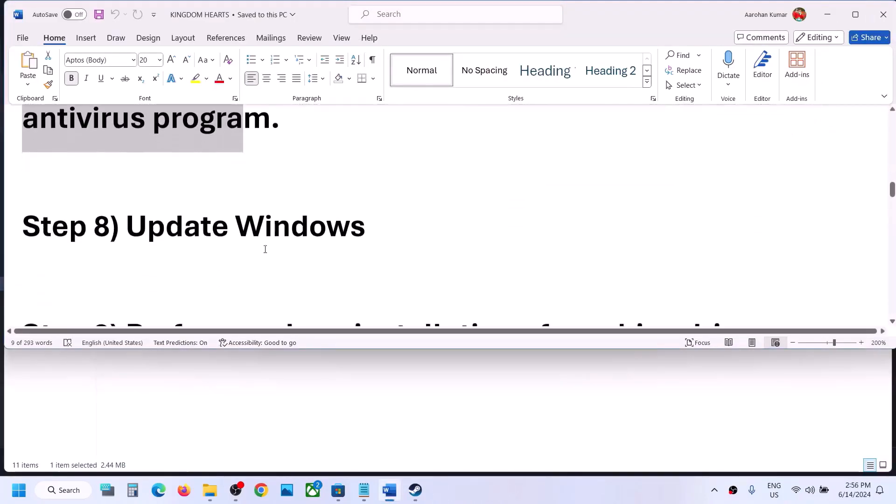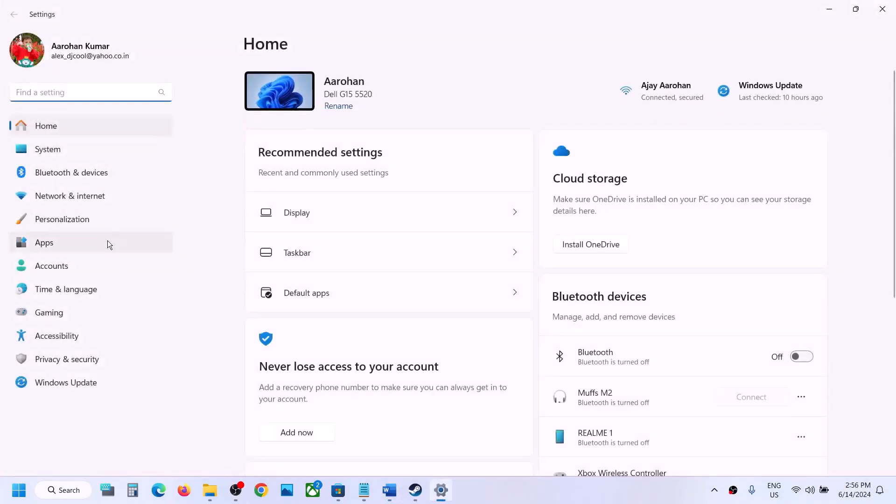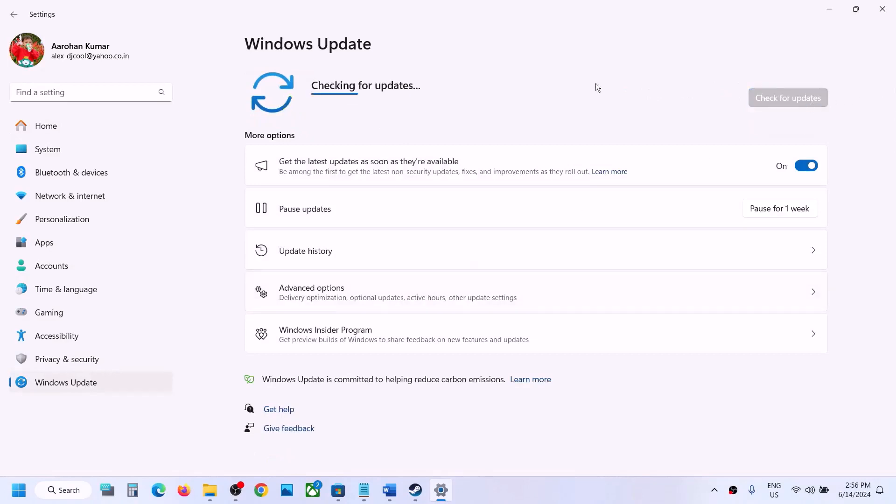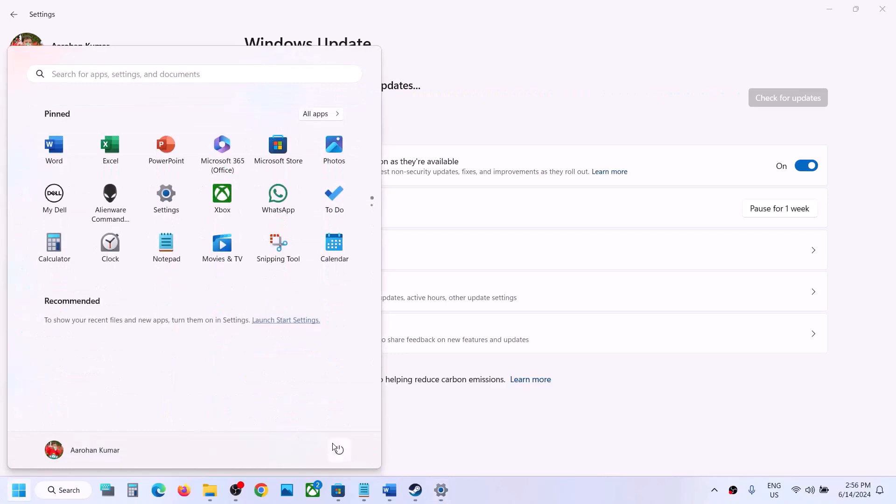The next step is to update Windows to the latest version. Go to Windows Update or Update and Security and click Check for Updates. Once all updates are installed, restart your computer, and after the restart launch the game and check.